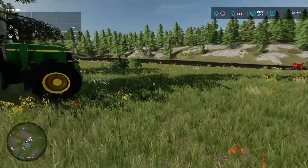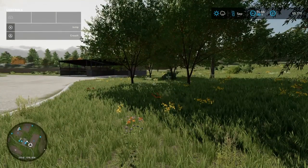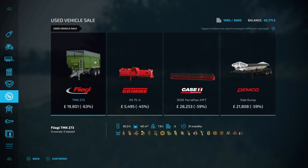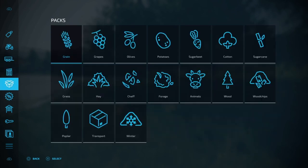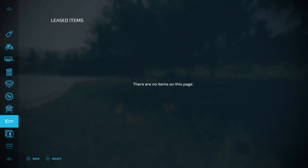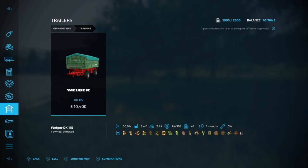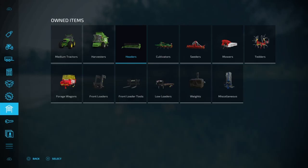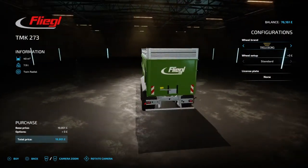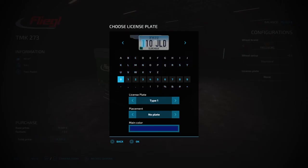Obviously we've got the tractor over there working but it's working very slowly — it's just not high enough horsepower. Let's have a quick look at what's on the sales. It's a nice trailer there. What's our trailer worth? It's worth ten. You know what, I think I am going to sell this trailer because I don't like it, and I'm going to buy this little beauty instead because it's a very nice one. Let's put a number plate on it — we'll buy that.